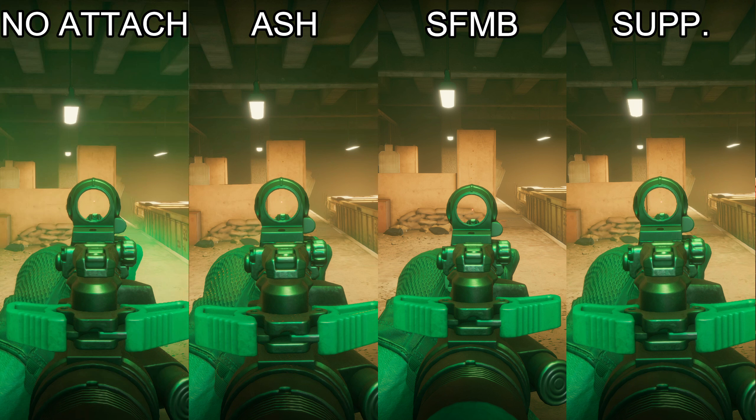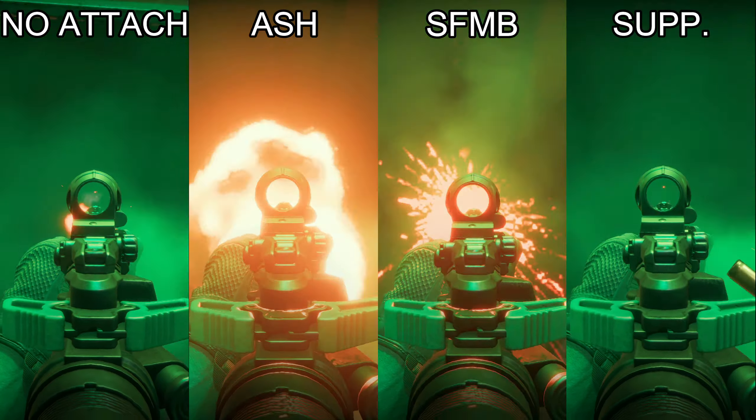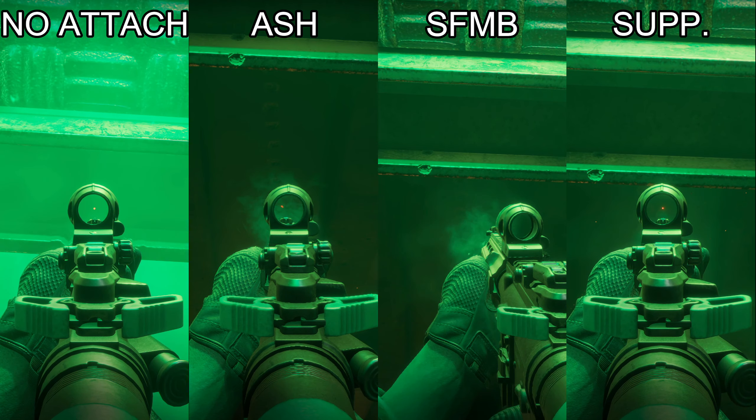Looking at the assault rifles: on the left we've got no attachments, then the ash brake, SFMB brake, and the suppressor. Based on the metal girder at the top of the screen, you can see that the ash brake reduces the recoil the most because it doesn't reach the girder at all. No attachments actually hits it, and the SFMB and suppressor go just beneath it, but the ash brake reduces the recoil the most.